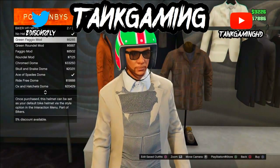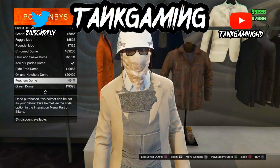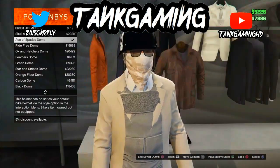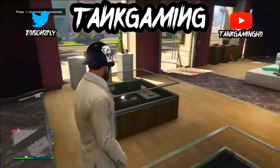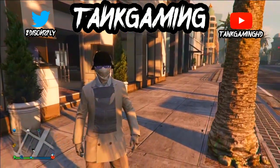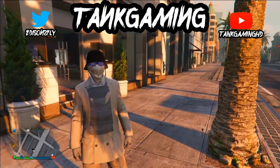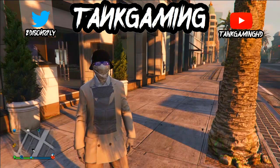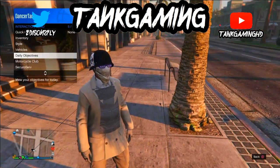After that, go to the helmets section, then click on biker helmets and select any biker helmet I show you in this gameplay — it has to be the new one that came with the last update. You have to save it as an outfit as well.